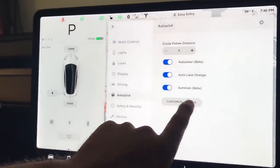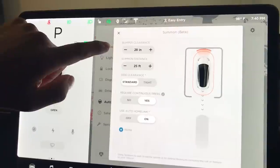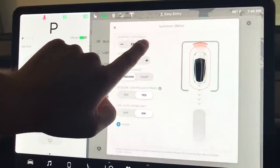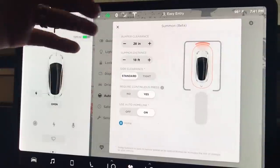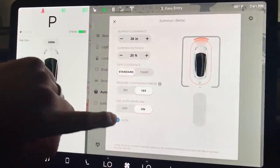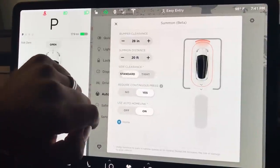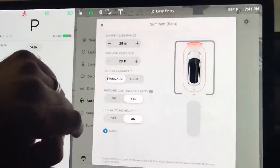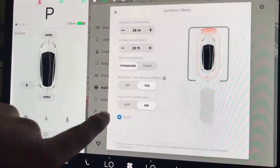You can go to customize Summon further. You'll see bumper clearance — I have it set to 28 inches. If you mess around with it, you'll see the car kind of move and it gives you a hint of what you're adjusting. You can also mess with summon distance. The next feature is side clearance — you can set it to standard or tight, and you can see the orange oval around the car change.